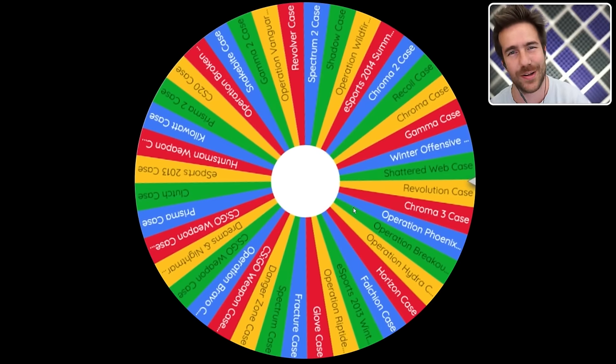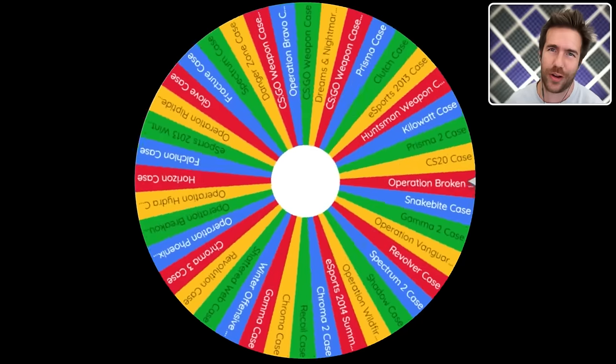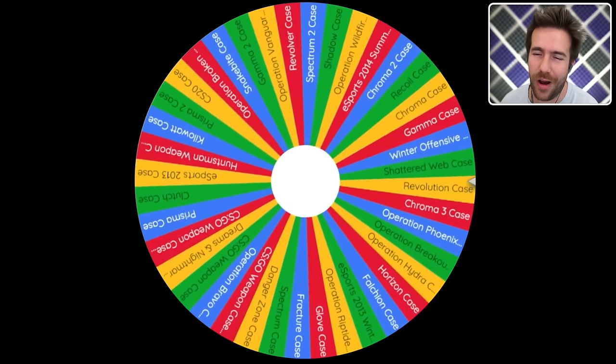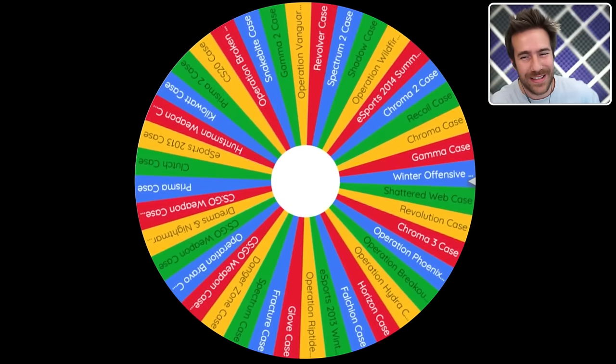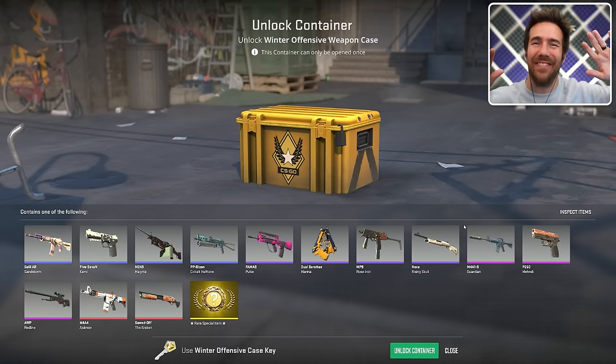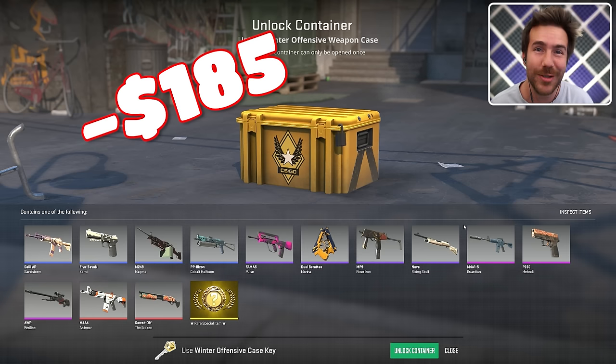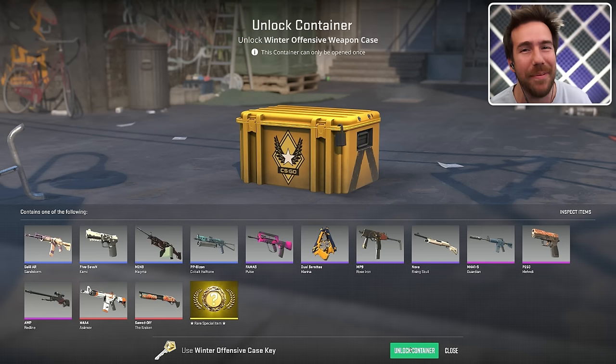We don't know what we're going to land on. Here's what's going to happen: I'm going to open up 20 of whatever I land on. Unless it's like the $100 cases — we'll open a couple. To start it — oh my God, are you kidding me? I thought it was going to be Shattered Web. That's pretty expensive. But winner — Winter Offensive case! All right, let's get offensive. This is kind of an expensive way to start: 20 of these cases with keys is like $185. Here we go, let's make it count.